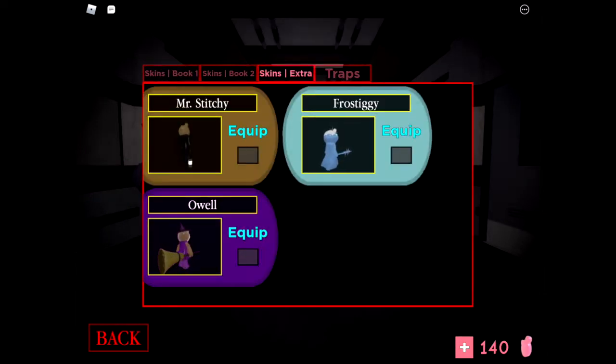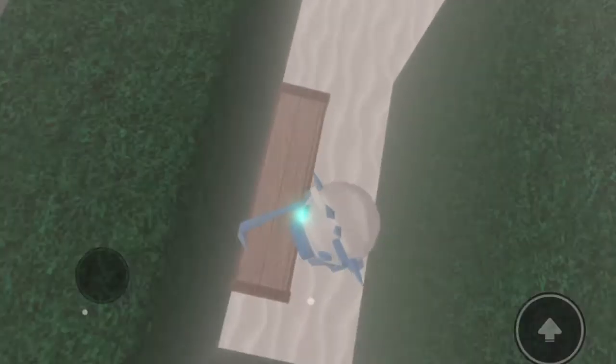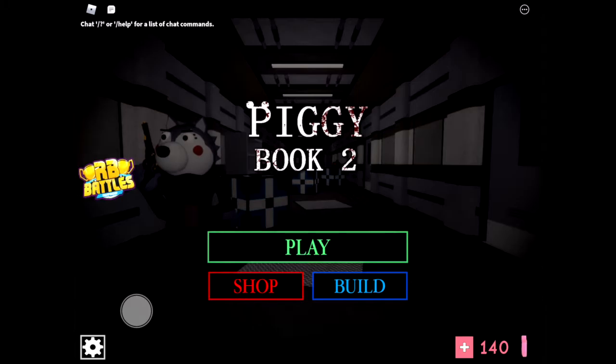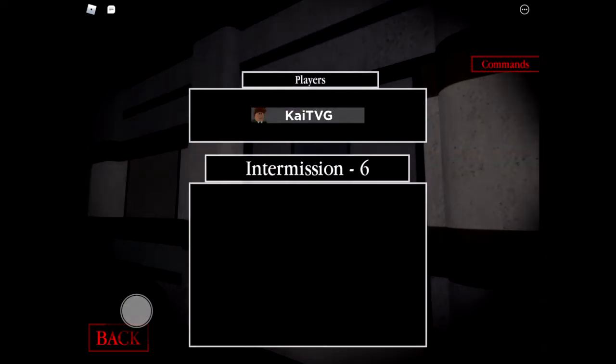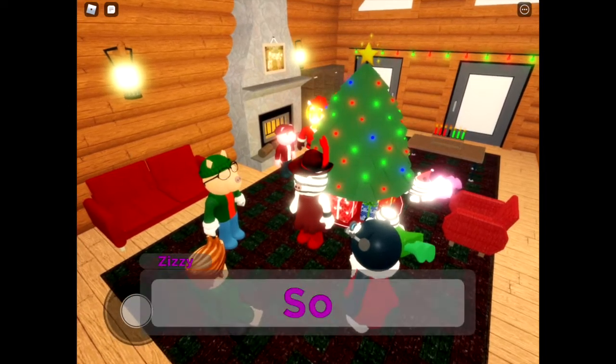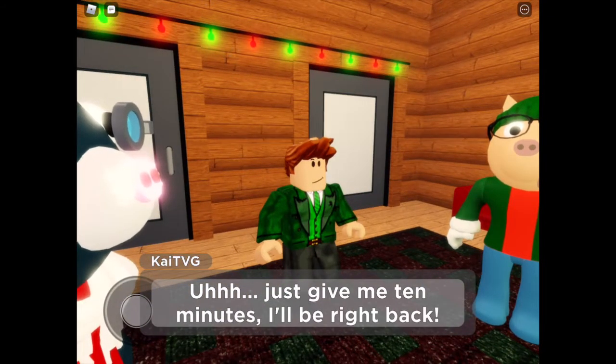Let's see what skin we got — Frostiggy! That's the same pig that was chasing us. Frostiggy is done. Now we just have to find the trap and another skin. We should do the trap first because the trap is in the Winter Holiday map. The second skin is actually in a completely different map, so let's get the Winter Holiday map done and dusted. I think I know how to get this trap.